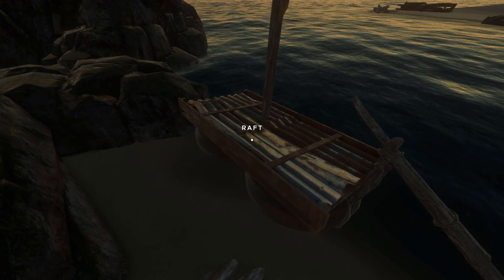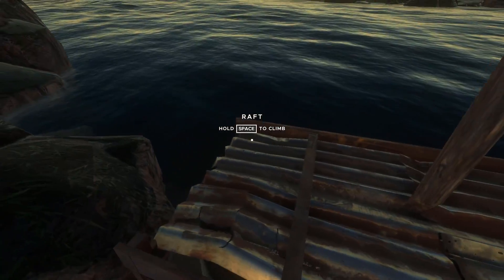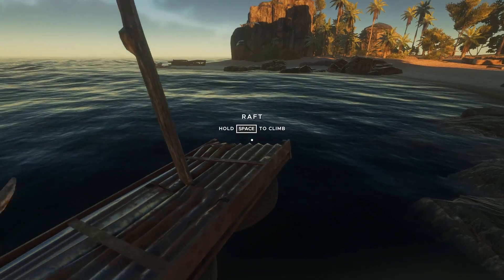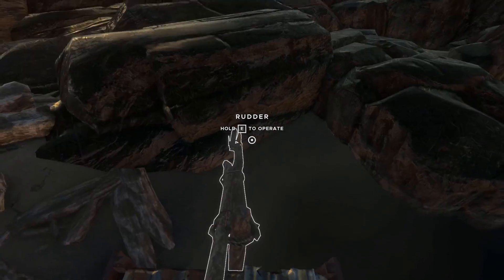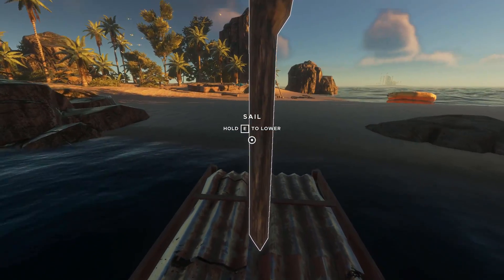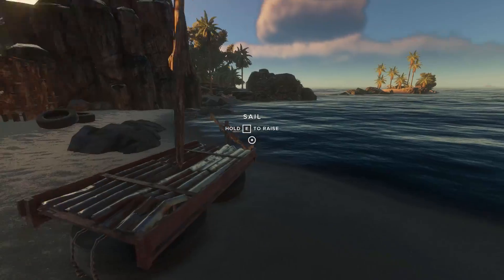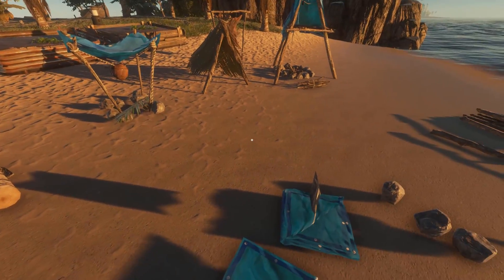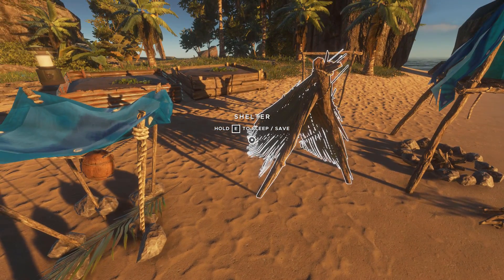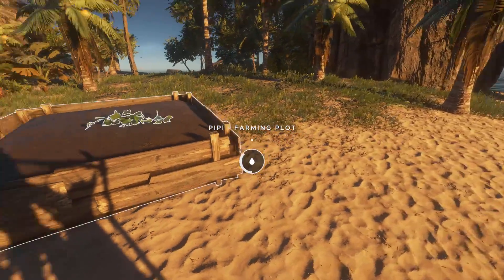Luckily for me, the raft just drifted across the bay. Let's just take this back to where it's supposed to be without flipping it over. We'll make sure we pull it far enough up on the beach this time. This is why an anchor is a really good thing to have. Unfortunately it does take six rocks and six lashings to make an anchor. So it's a bit difficult to make.